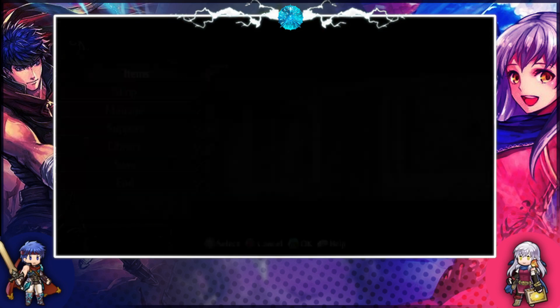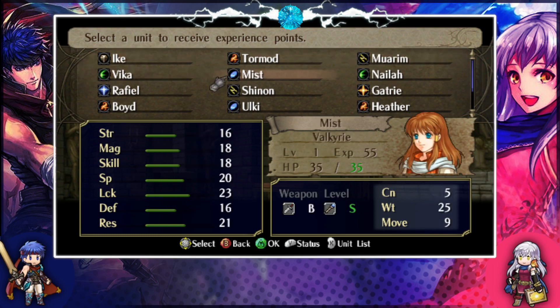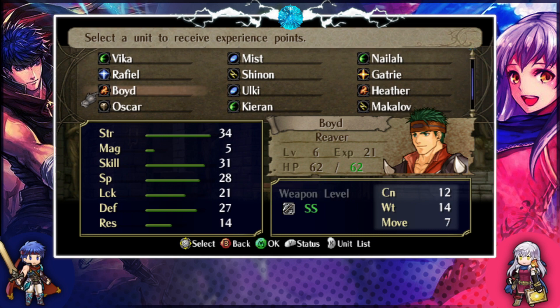Let's do some quick checks for bonus experience and then get into it. I don't think we BEXP Ike because he's only got one stat capped. Tormod, Vika, and Mooram are pretty much beyond redemption for this chapter. Nyla, I don't think so — they can barely combine for a kill on a guy sometimes, and Mooram can tank. So it works, but not super great.